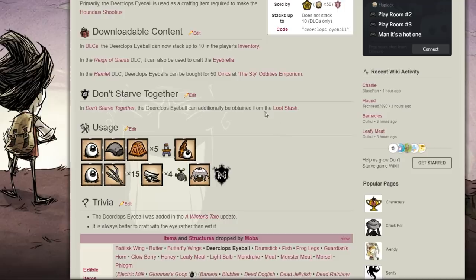Later in the game, you can build a Houndius Shootius. This is a very late game item — you have to have Thulecite and go to an ancient pseudoscience station, which are both ruins items from the end-game area in the caves. This will let you build a Houndius Shootius, which is actually a mob structure. It will heal itself, and it will shoot enemies that you attack nearby it, so it'll help you kill them.